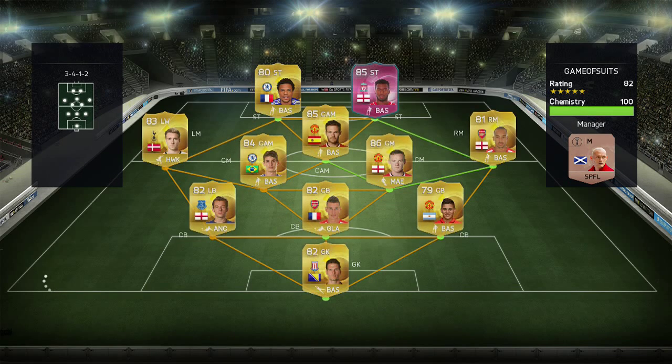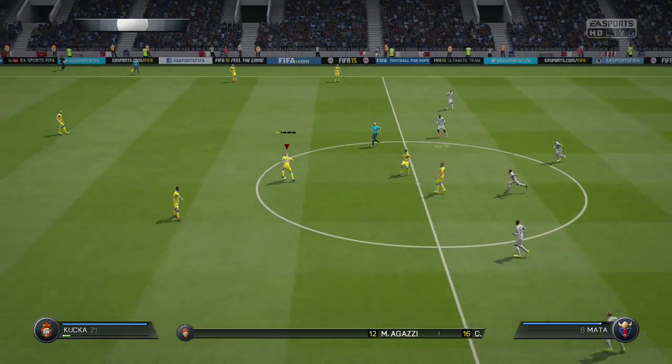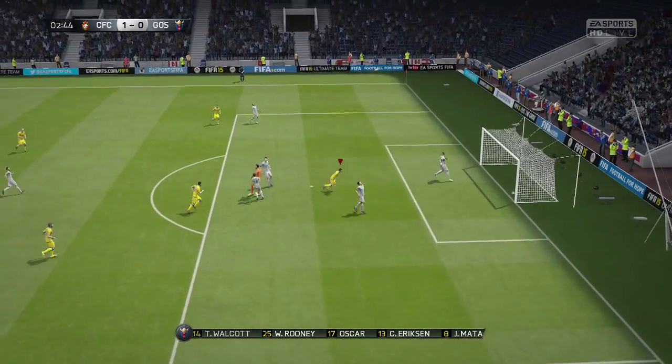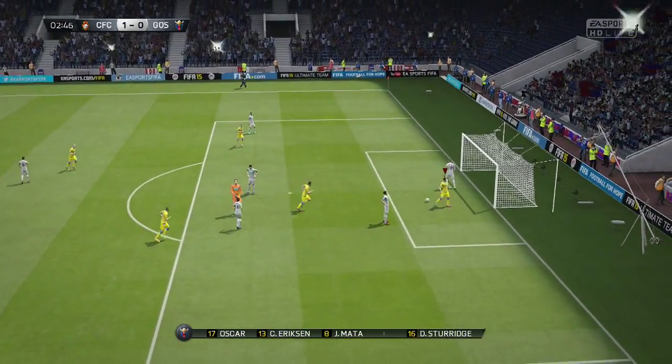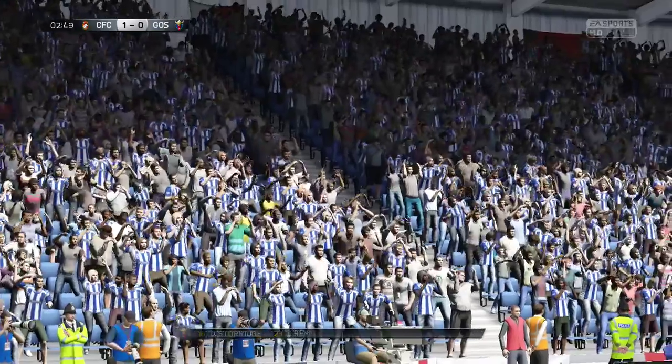The next game is against game of suits, an 82-rated 100 chem team with a Premier League side and the same Scottish manager I've got in my prem team. He's playing Baines at center back as a left back, which is a bit dirty. Hopefully I can exploit that. Rossi, you're through - son, finish it - get in! Giuseppe Rossi makes it one nil in three minutes, beautiful ball through and he just slots it under the keeper.